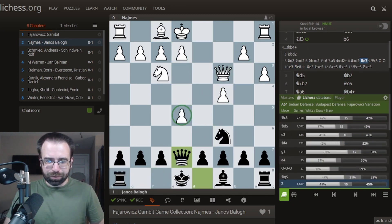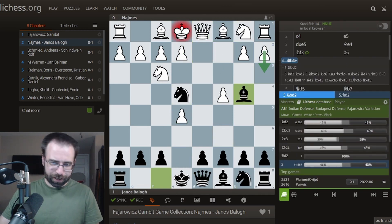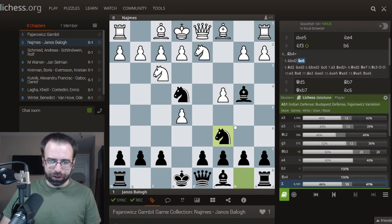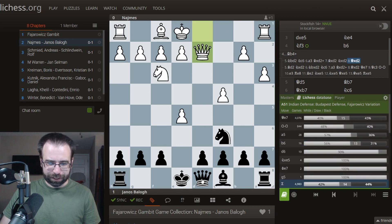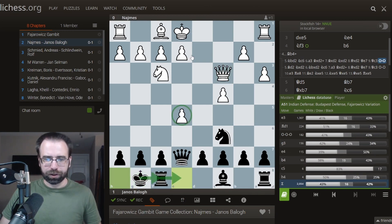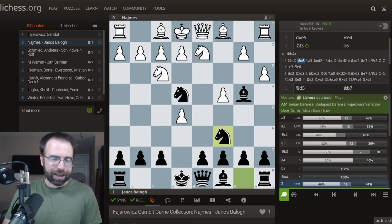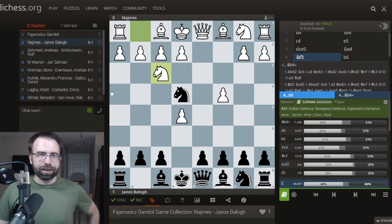Maybe this is not why you play the Fajarowicz. And if instead of the bishop they go with the knight, it's basically the same thing — we can go there, and whenever we're asked, we'll castle, play Re8, and eventually win back this pawn. That's an okay variation for Black, but it's probably not why you are playing this. And d6 is an important option just to be aware of — if they recapture you take back, prioritizing development and playing very dynamically.